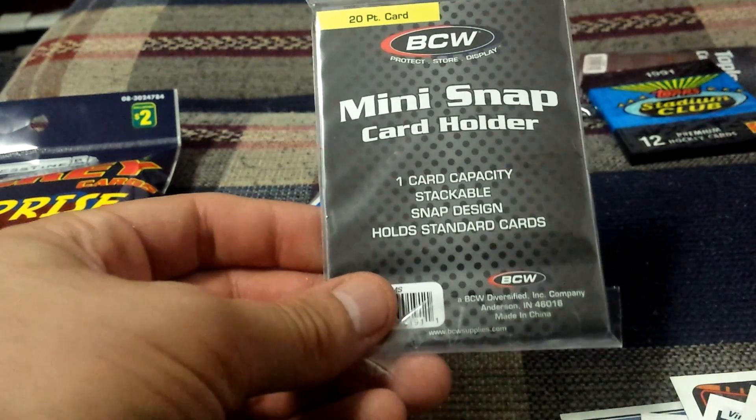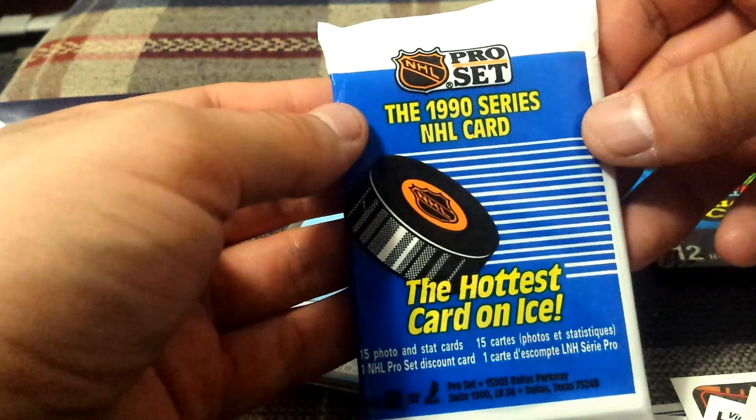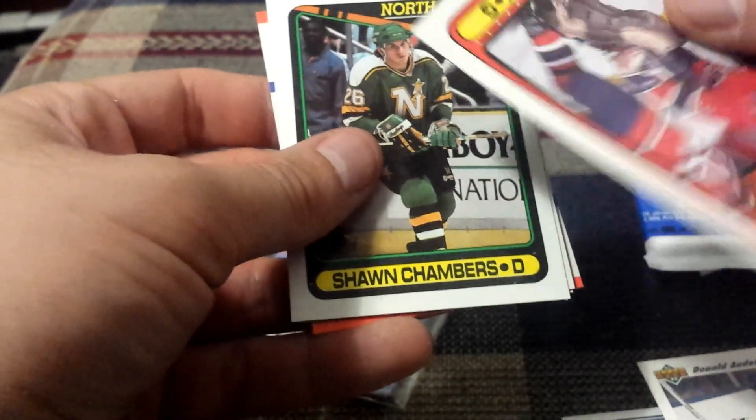Pop another one of these. Oh nice, I got some more. This is a one-card holder — the big thick plastic ones. Mini snap card holder. That's not too bad. And we got another pack — Pro Set 1990 series NHL. Six original cards. Upper Deck. Nice cardboard one. And there's a Tops.